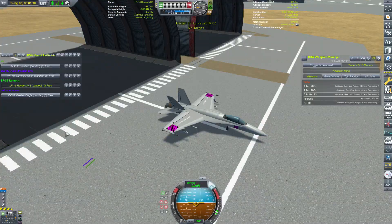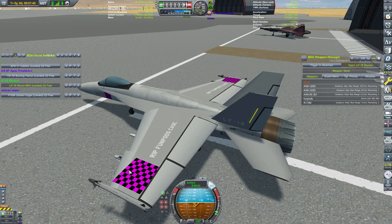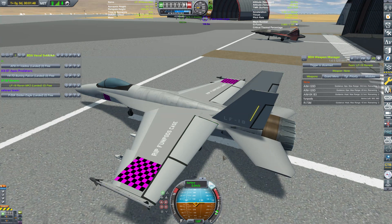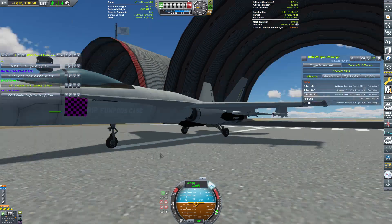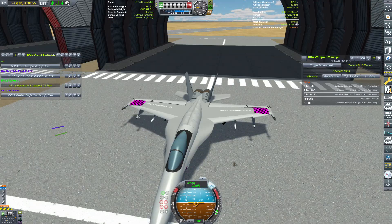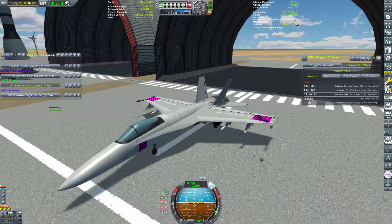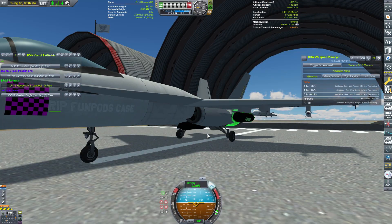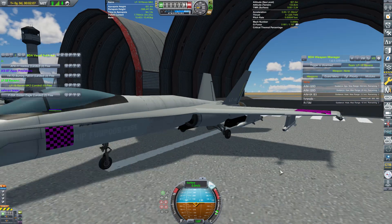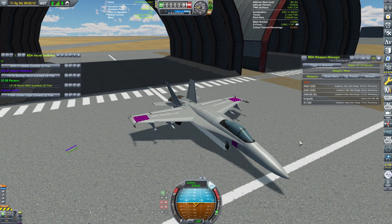Over here we have the LF-18 Raven Mark II sent in by Lucas. It had some decals on it, but they just didn't load — missing textures. Anyway, this is definitely an F-18-influenced design, looking quite cool all things considered. It's got AIM-120Ds, AIM-9Xs, fun pods — which are just gun pods — three gun pods with lots of DACA, and R-73Ms for heat-seeking missiles. The 120Ds will be interesting to see in action.